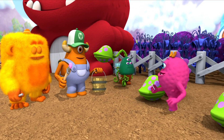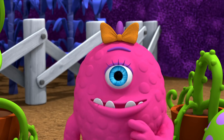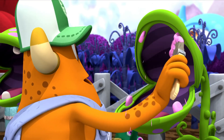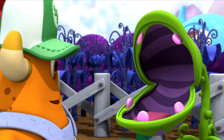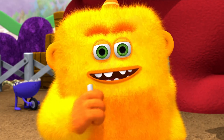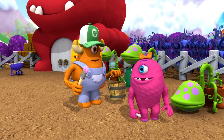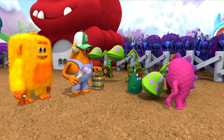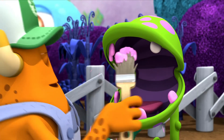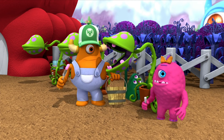Now for this toothy monster plant. Ticky, ticky, ticky. How many teeth? Let's mark and count them. One, two, three, four, five — we have five teeth on this one. Five teeth. So we need to write on this pot the number... five! Ticky, ticky, ticky. One, two, three, four, five, six, seven. Seven teeth. Let's write the number seven on this pot so we can tell that this plant has seven teeth.